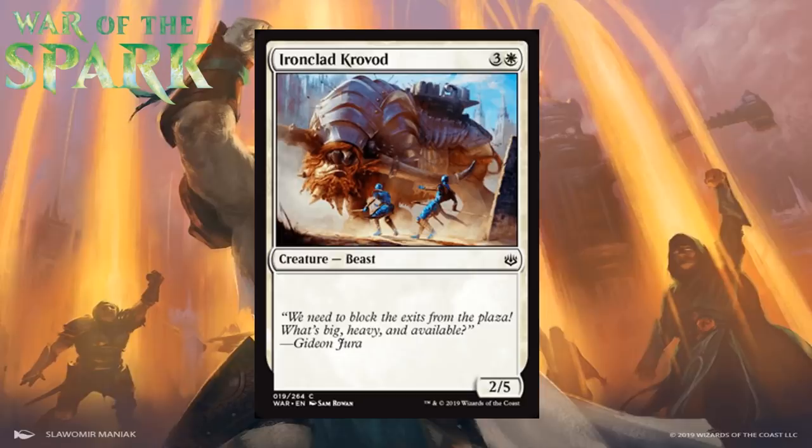Next up we have Ironclad Crovod, which for three generic and a white is a 2/5 beast at common — just a vanilla creature. It's a mediocre defensive creature, and most of the time I don't think you're in the market for that. I'm giving it a D.